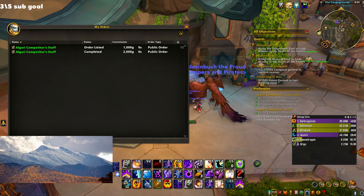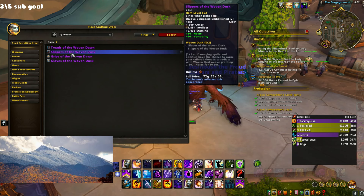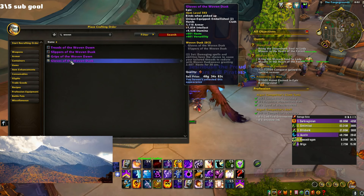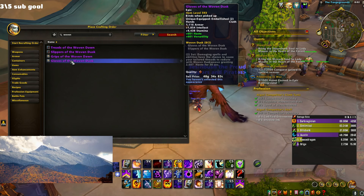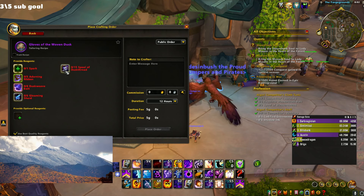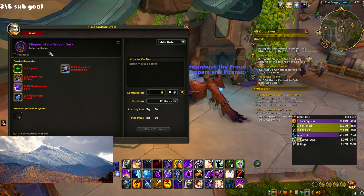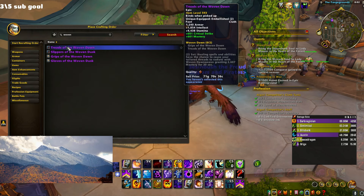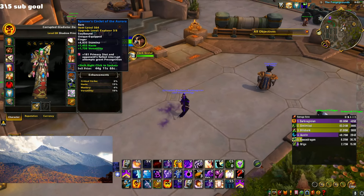We also saw Wiscay mention a crafted two-set where damaging spells and abilities have a chance to cause your Tailored Threads to radiate with Woven Dusk Weave, granting 2.6k haste for 30 seconds — a very large amount of haste. Probably intensive on the mats, and I'm not sure what it costs to craft, but that's something people have been doing. I won't be doing it myself but it is an option.